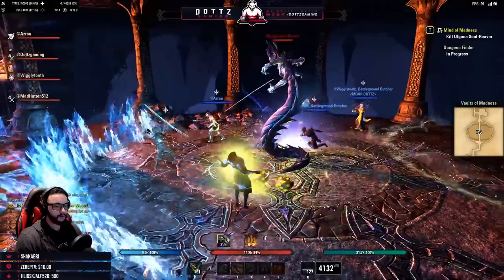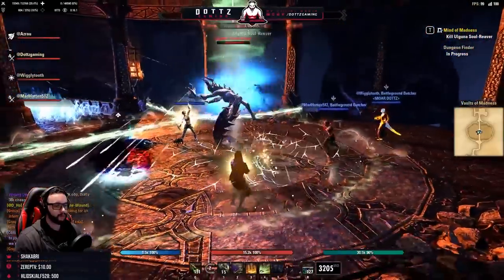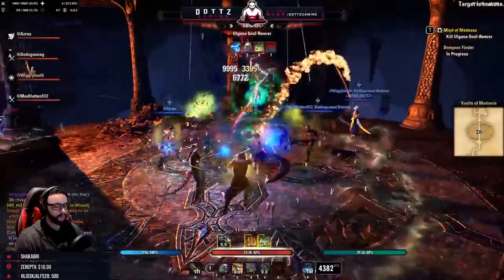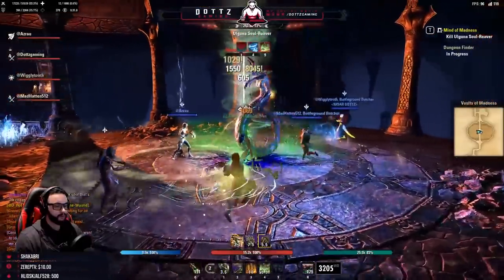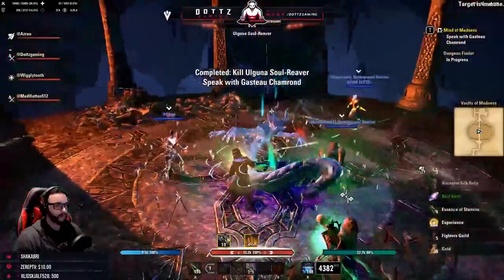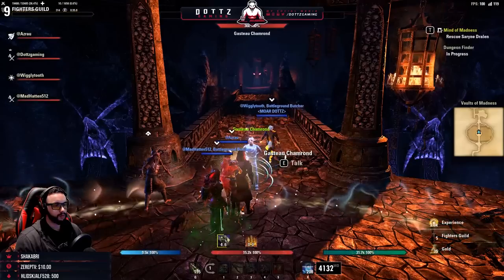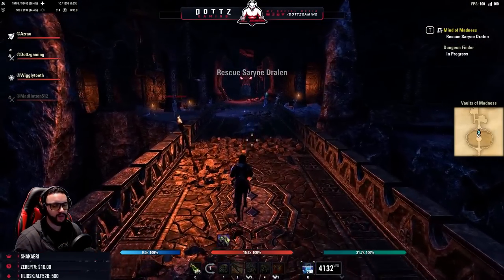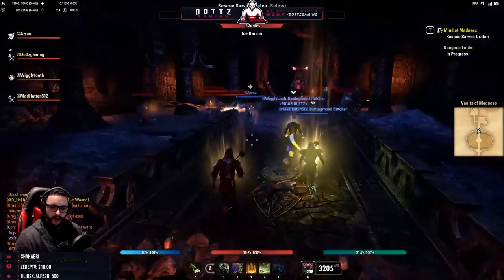Our next boss is Uguna, Soul Reaver. She will levitate a player at random for around ten seconds — you cannot CC break it, just wait it out. She also has a fire wave, so keep the boss faced away from the party. She will conjure healing orbs that, if they reach her, will heal her — simply kill those orbs to prevent the healing. If you're levitated, just take a little break.